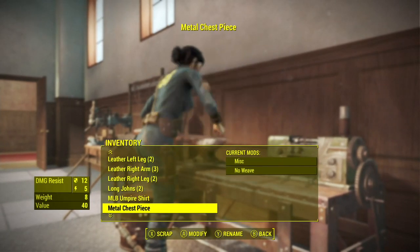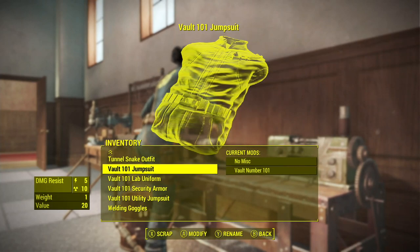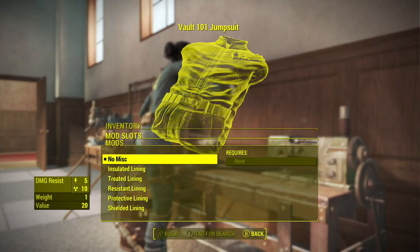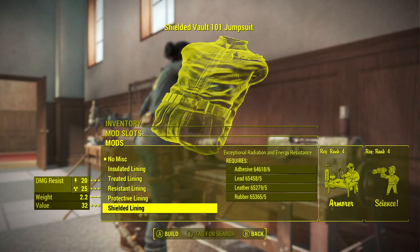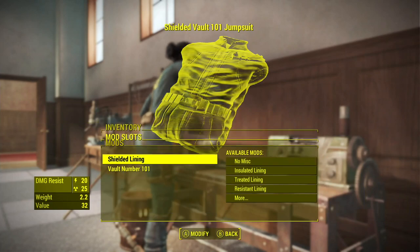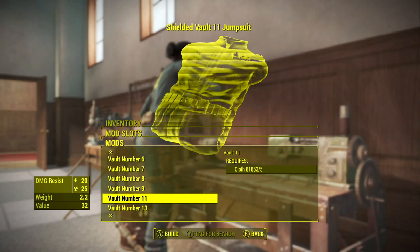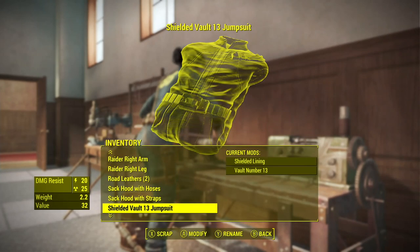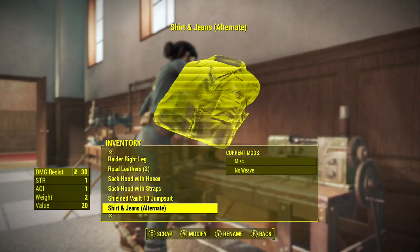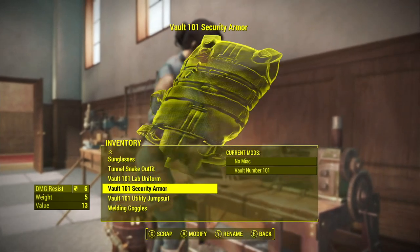I don't know what else might be in the armor workbench. Let's look at the jumpsuit - this is a different resistance. We'll do shielded lining, and we'll say we're from Vault 13. Now it changed the name to shielded vault.